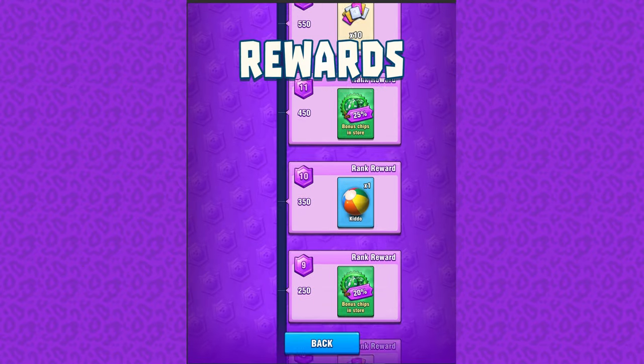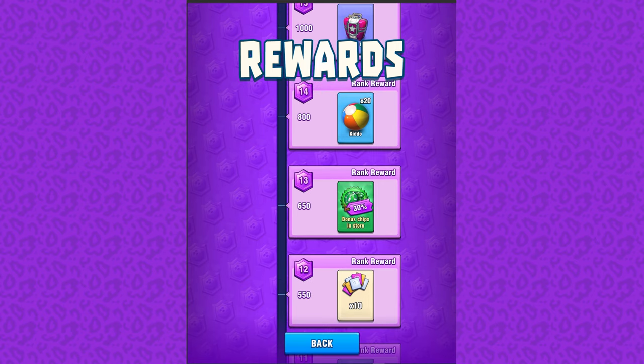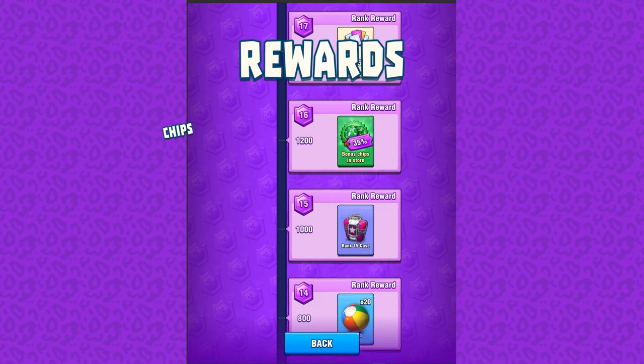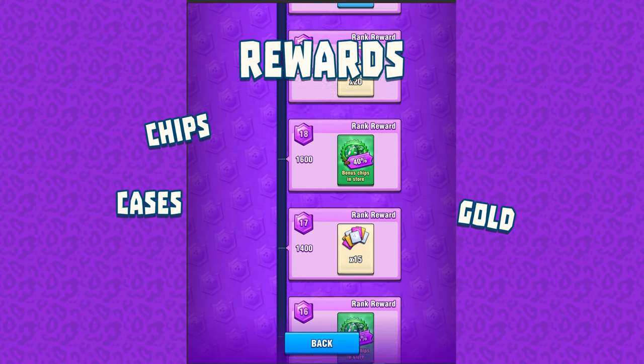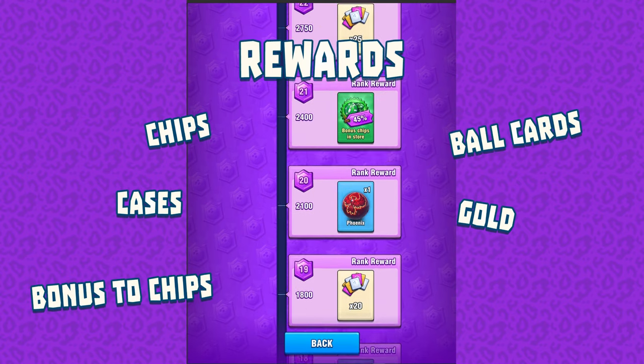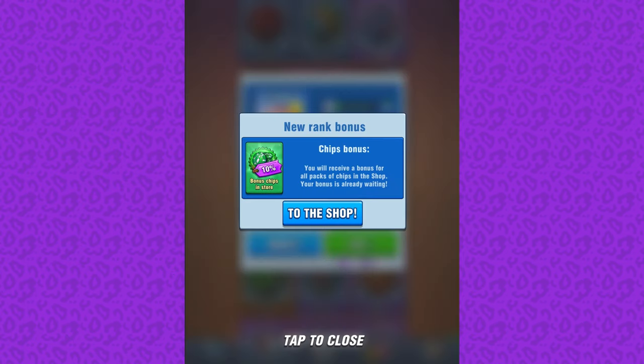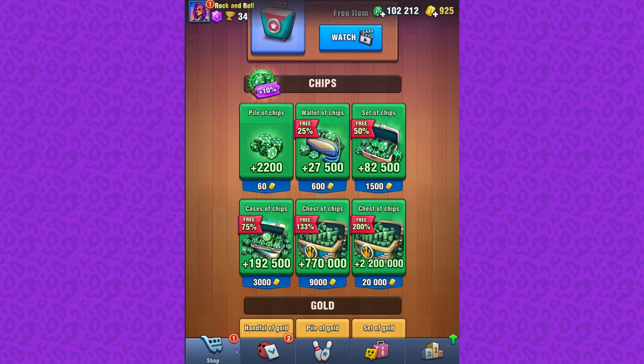Here are some other reward examples that can be achieved for ranks. According to your rank you will be rewarded with additional bonuses such as chips, gold, cases, random ball cards, bonus to the number of chips in shop, and special balls that you can get only in ranks. The bonus to the number of chips in shop is a new kind of reward that multiplies the number of chips that you are going to buy.